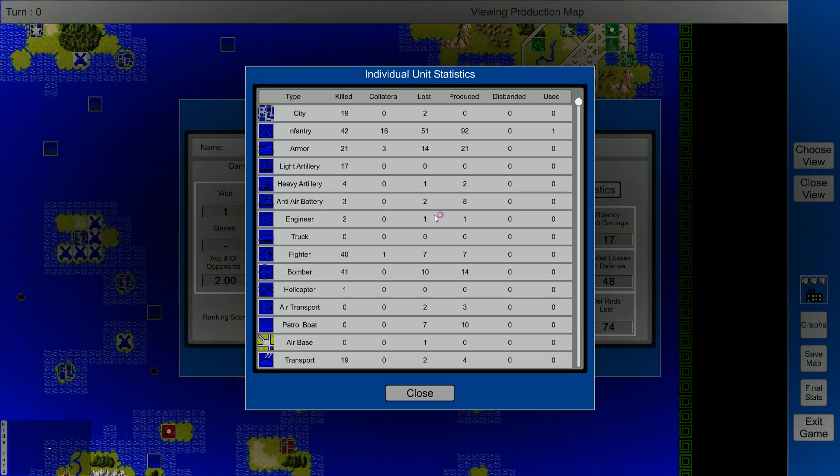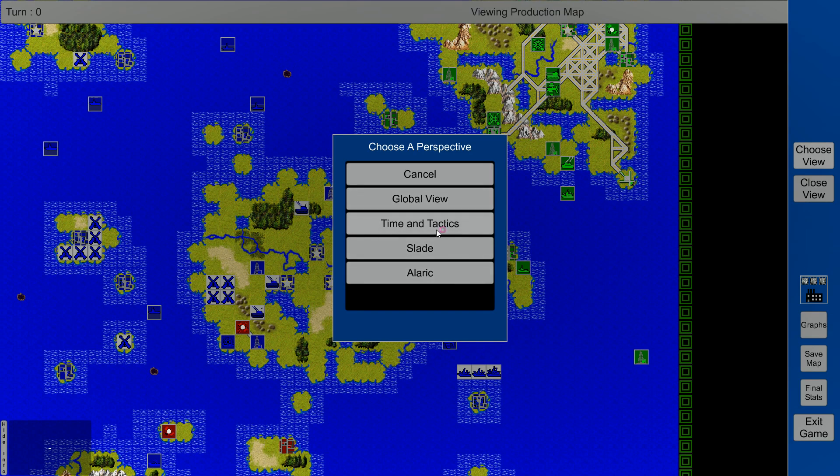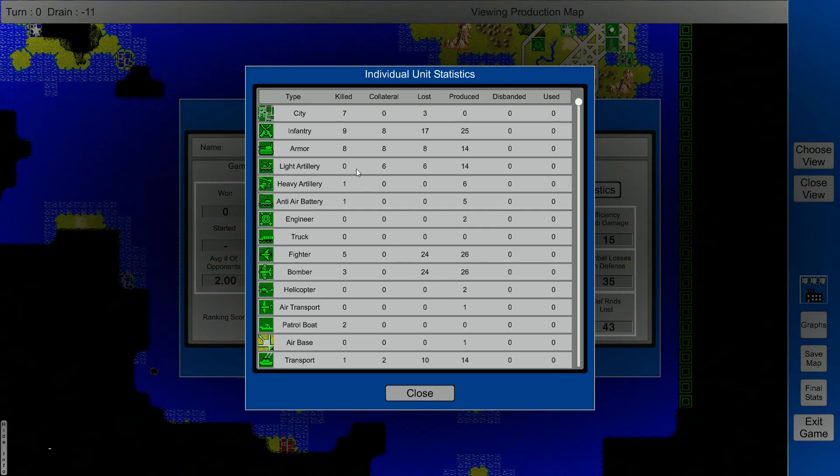Unit stats are interesting - our cities killed 19. Bombers killed a lot, and infantry too. The battleship killed three, we produced three. Let's look at what the other guys have. We'll pick Slade - that's the green guy. Unit stats: cities killed 7. He had battleships but killed none with them. Lost one cruiser as well. They did have missiles but didn't do anything with them - too far away. They did 44 roads in their area.